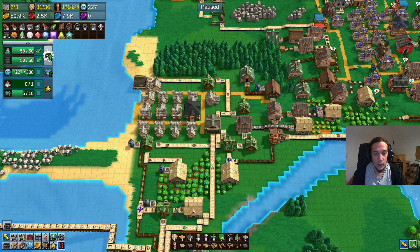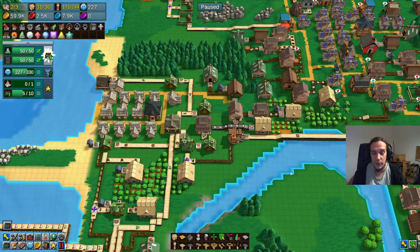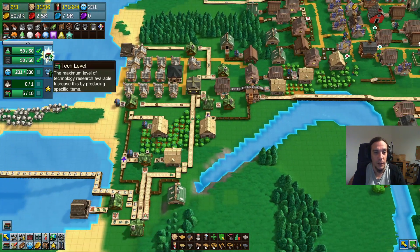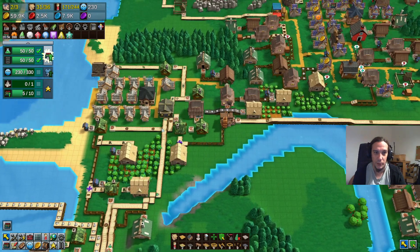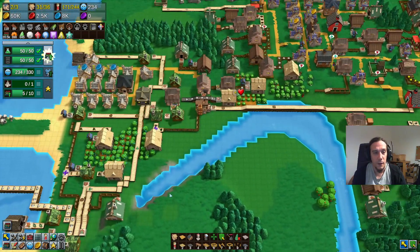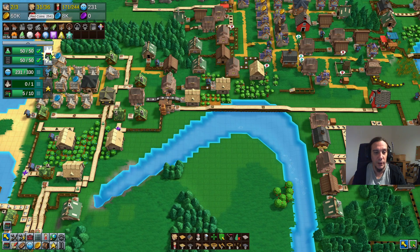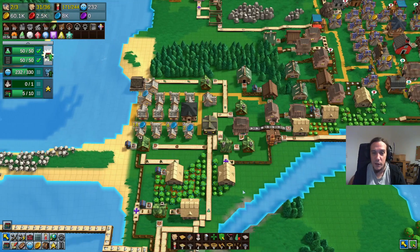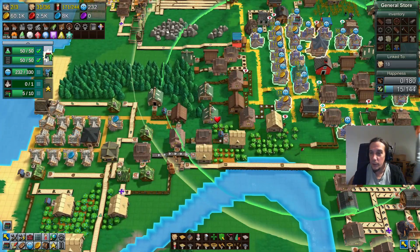Hello and welcome back to episode 9 of my island gameplay series for Factory Town. I'm Icon and today we're going to discover tech level 6. The other thing I want to do is increase my red coin income, because that's basically my biggest deficiency right now. The idea I have for that is quite simple.